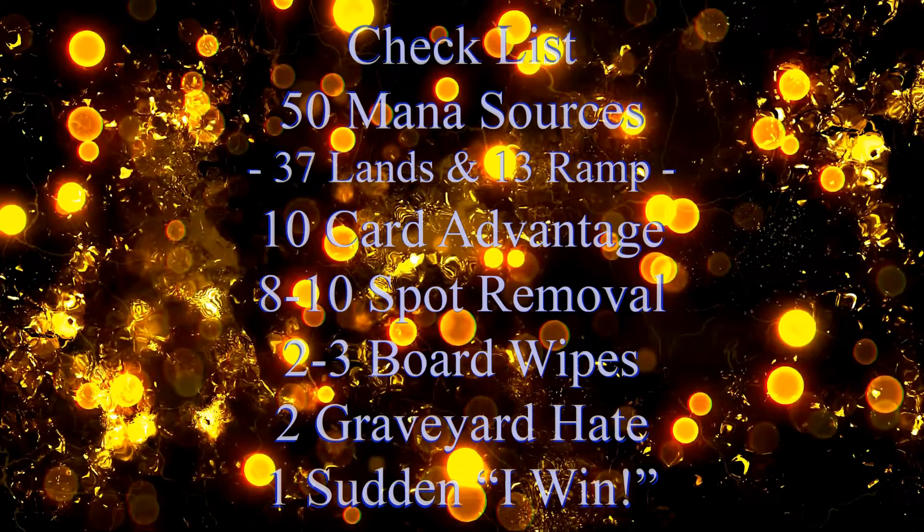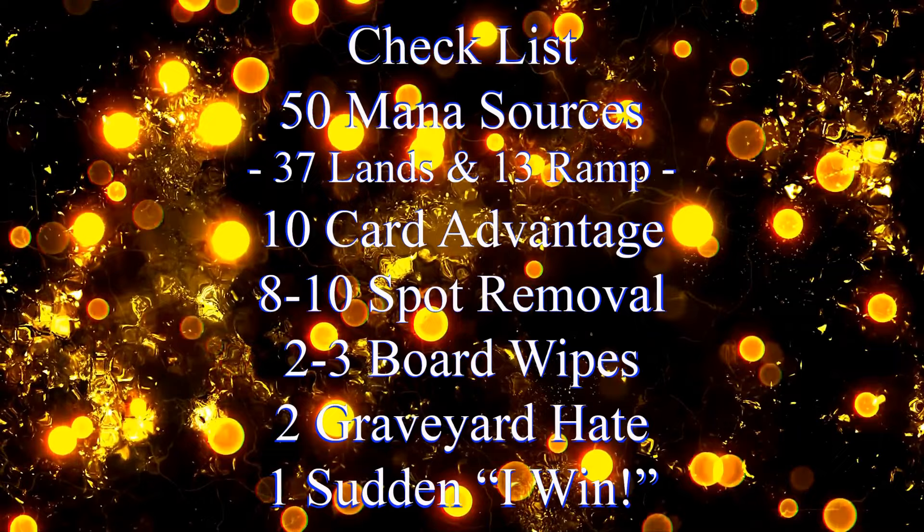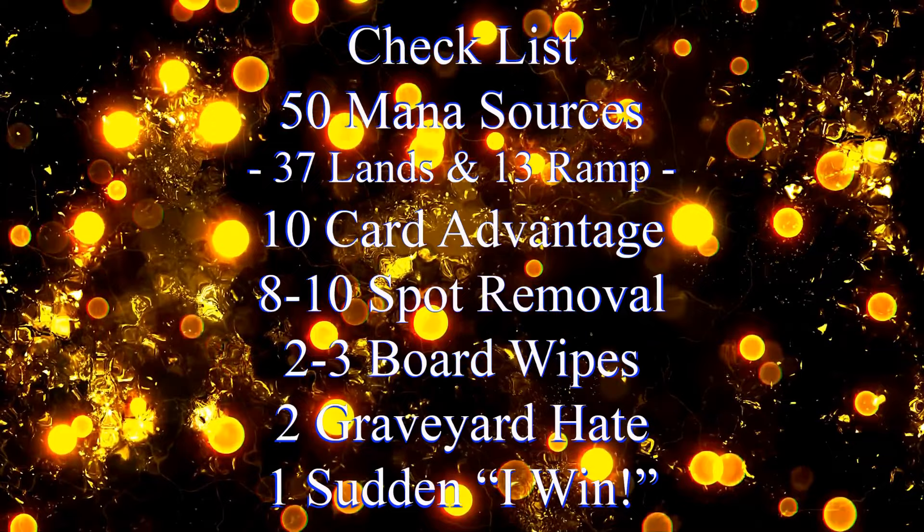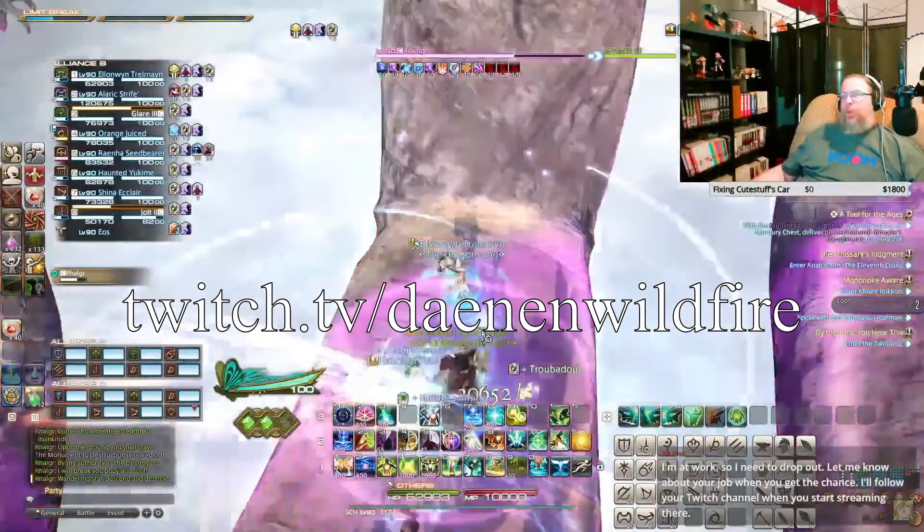Before we get to our decklist, I just wanted to remind everyone about our checklist: 50 mana sources, usually split between 37 lands and 13 pieces of ramp; 10 pieces of card advantage; 8 to 10 pieces of spot removal; 2 to 3 board wipes; 2 pieces of graveyard hate; and 1 sudden I-win card.